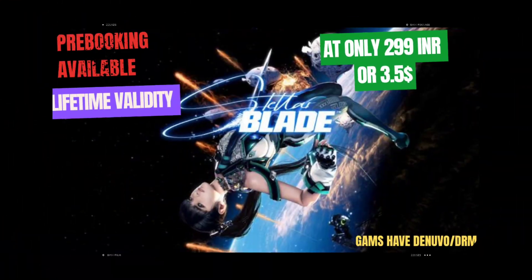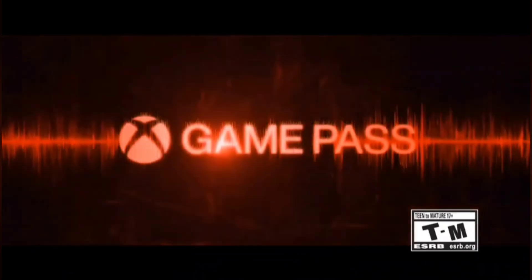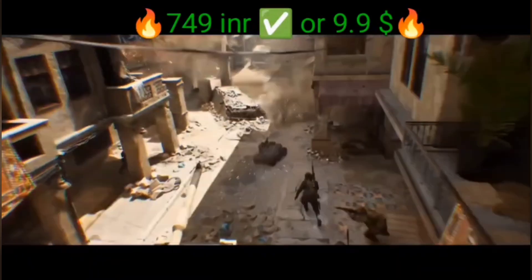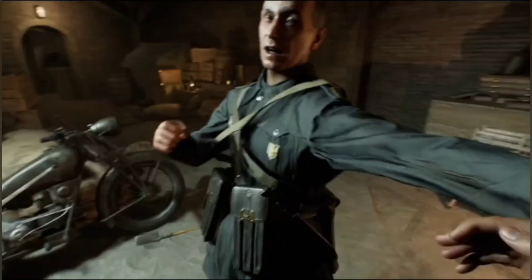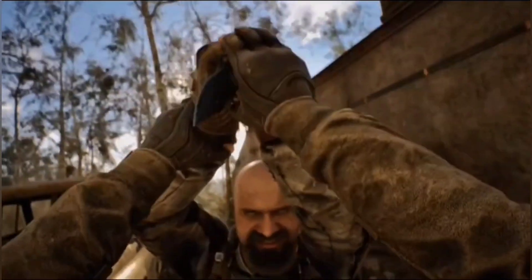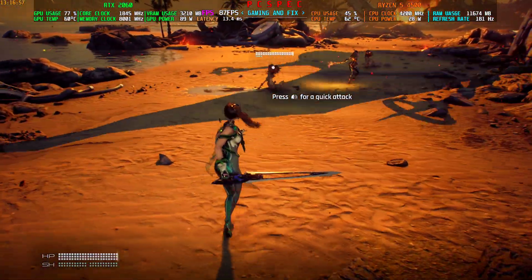Get Stellar Blade at just 299 rupees, or about $3.50 USD. Get a standard edition Game Pass including games from the Microsoft Store starting at just 749 rupees, and get Game Pass Ultimate including all games from Ubisoft, EA Play, Call of Duty, and many more starting at just 1,499 rupees. Okay, I'm back in the game.